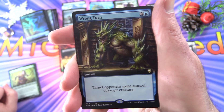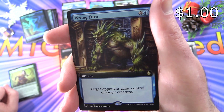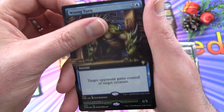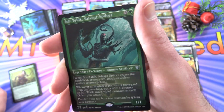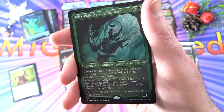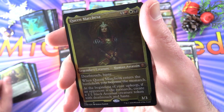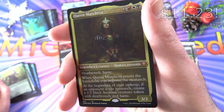Another rare — Wrong Turn, Extended Art, Instant for three: target opponent gains control of target creature. And a Foil Etched — I forgot about these. Etched Salvage Splicer. And a Foil Etched Mythic — Queen Marchesa!